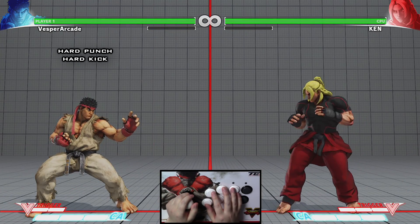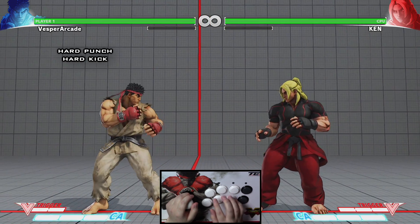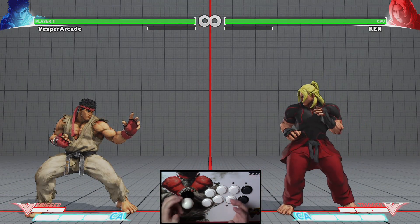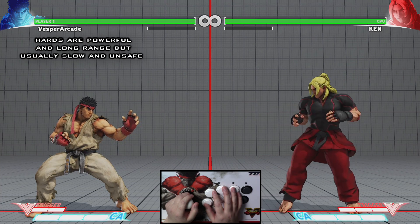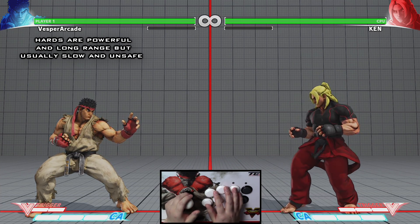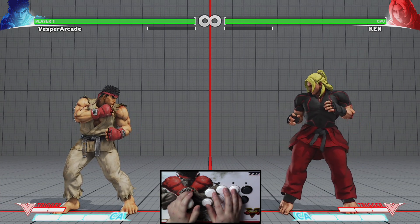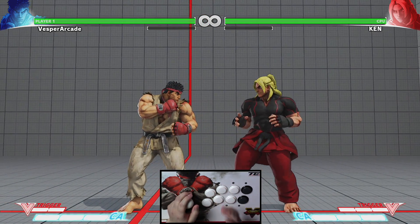Finally, we have hard punch and hard kick. Hard attacks are usually your most damaging and longest range normal attacks. The downside is that they are generally your slowest and most unsafe on block. Due to the risk, hard attacks are usually the most rewarding attacks to land on your opponent.